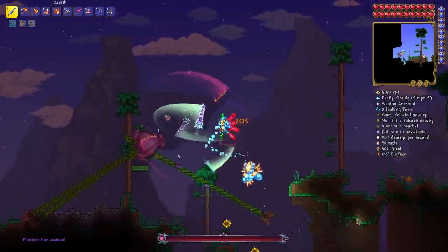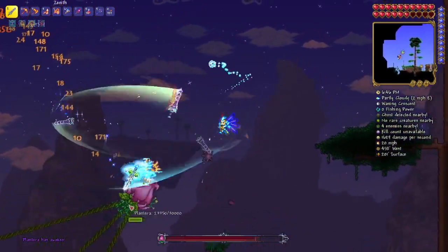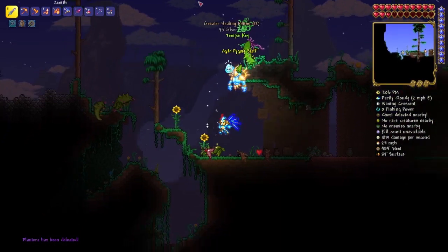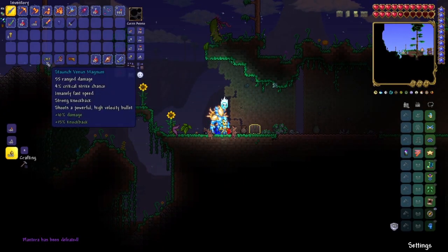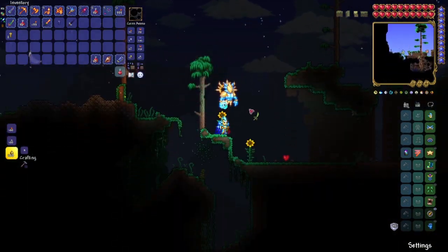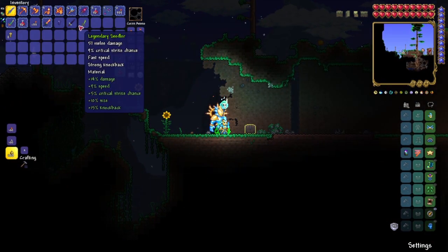Please don't kill me. And there we go, Plantera is defeated. Did we get the item, yes or no? Dang it, we didn't get it again. Anyway, here is the Seedler. That is the next thing we need in crafting, so let's put that up there.